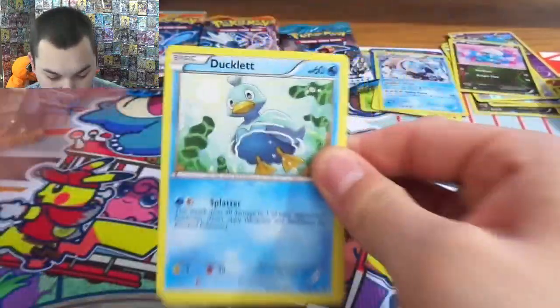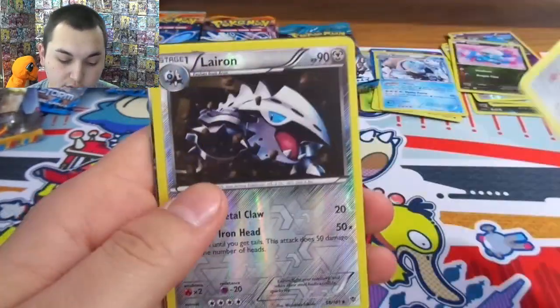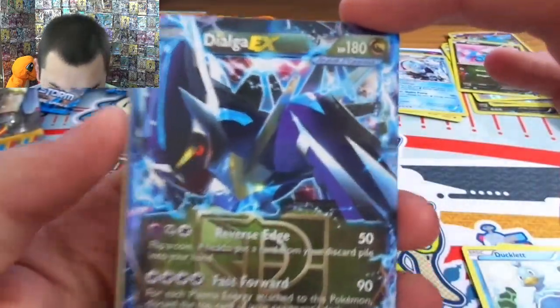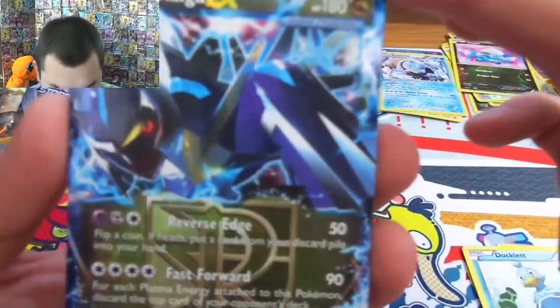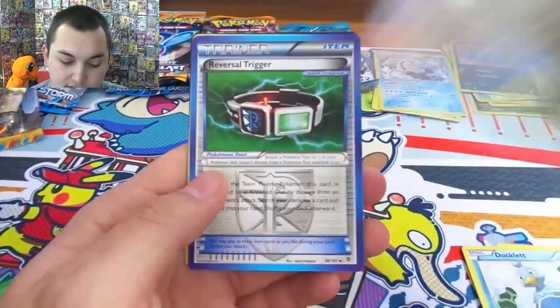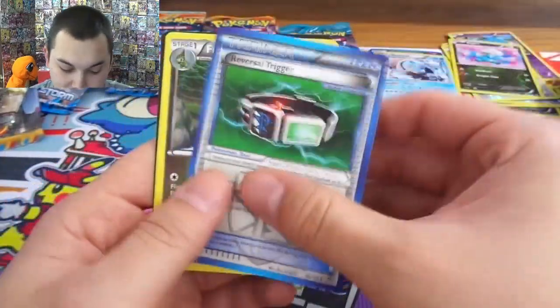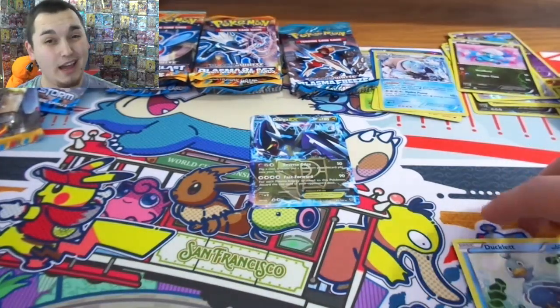Now let's see if we need the gold border one from our Plasma Storm pass. Oh, Ducklett — Ducklett, what a guy! Larvesta, Aron, Lairon — oh nice, Dialga EX! We actually got that's so cool — we did get an EX out of here, except I honestly wasn't expecting it to happen.